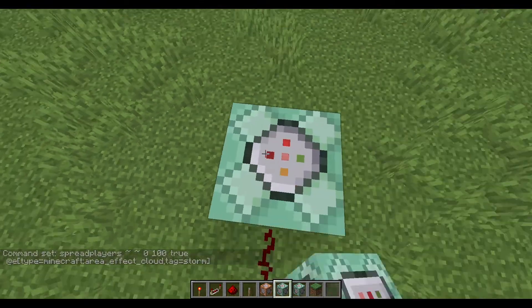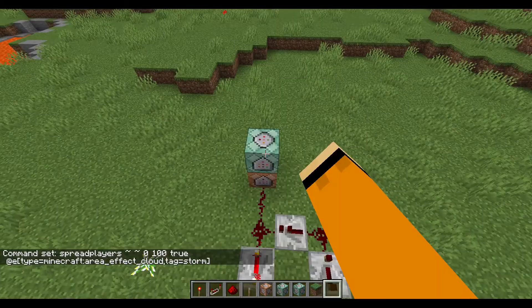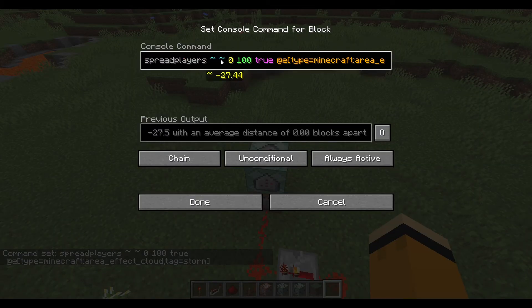Next, you have a second command block. This one is spread players. This will spread the armor stand around the general area. This will spread players at this location, X and Z. Y doesn't matter, because Y doesn't affect spread players. This is the spread distance — this should stay at 0.